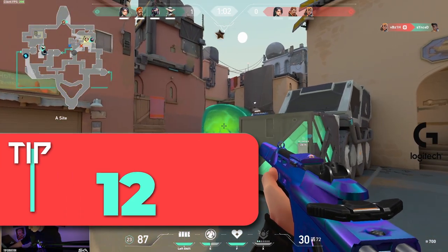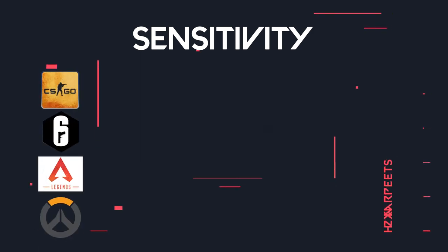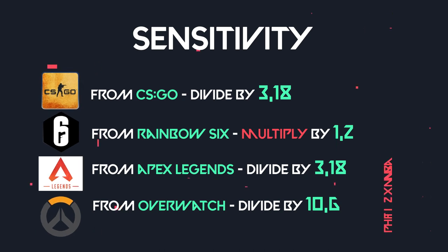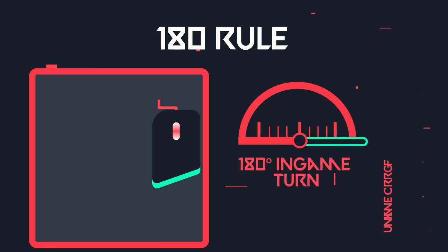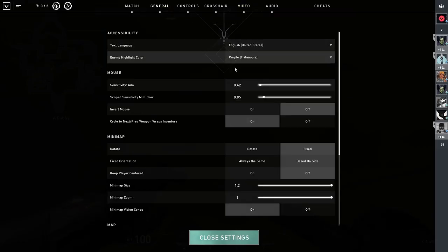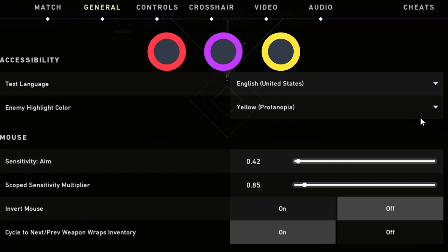Tip number 12 revolves around the settings menu. There are a ton of settings in Valorant that can impact your gameplay. For sensitivity, if you come from a different FPS game, there is a chart showing conversions from many other popular games. If you are new, follow the 180 rule: place your mouse on the furthest left side of your mousepad, drag it all the way right — you should do about a 180-degree turn. Use this as a baseline and tweak from there. Another important setting is your enemy highlight color — you can choose red, purple, or yellow. If you are colorblind to one of these colors, pick something different and experiment to see which you prefer.